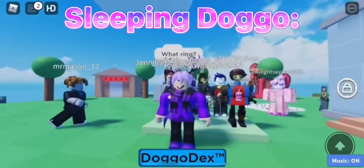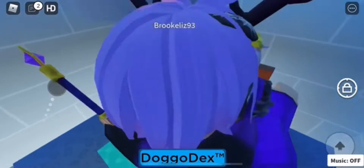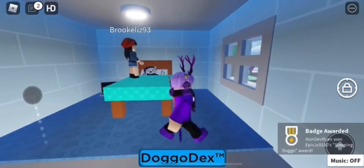Hello YouTube, welcome back to another Roblox tutorial video. Today I'm showing you how to get the new sleeping doggo. It's just in the house, sitting in the bed. All you want to do is touch it to claim it, and you should now get the badge on the bottom of your screen. That's how you get the sleeping doggo.